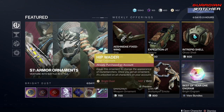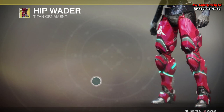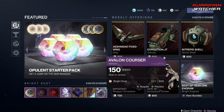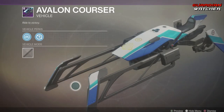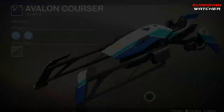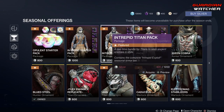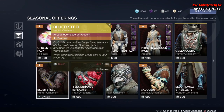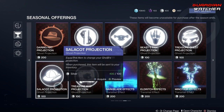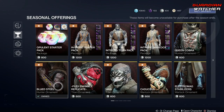Then we have the Hip Waiter, which is the ornament for the Dune Marchers — looks pretty nifty. We also have a vehicle, which is another reskin. All your Seasonal offerings are the same every week, so they don't ever change — just go ahead and buy those on your own accord. They cost Silver. The Archive is the same concept.